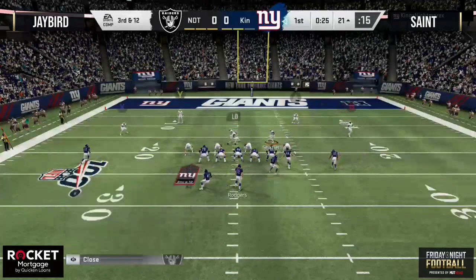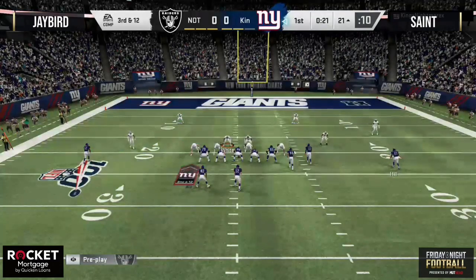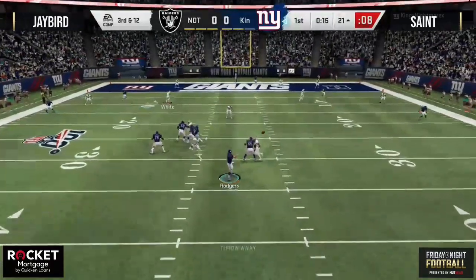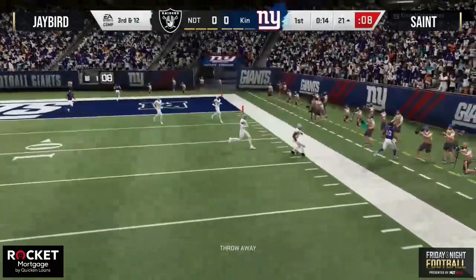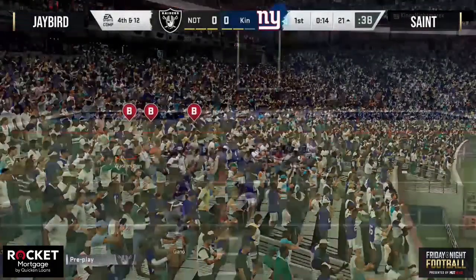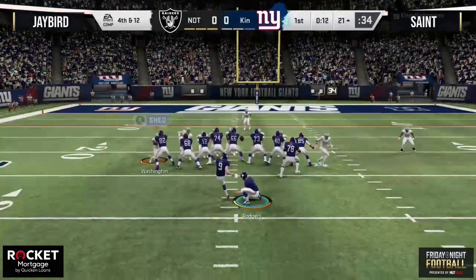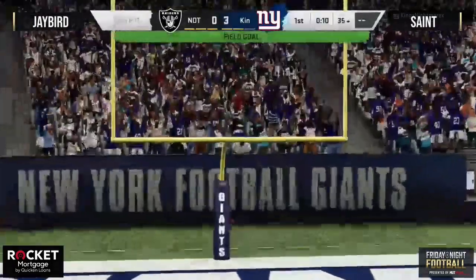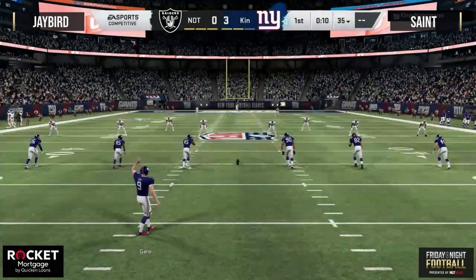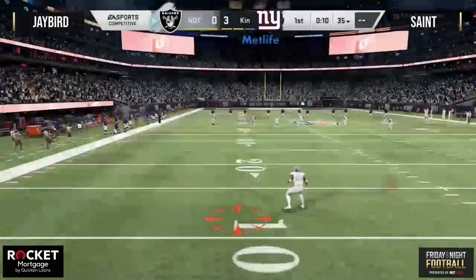A lot more fumbles will occur with those enforcer players. Third and 12 — see how aggressive Saint decides to be. Rogers dropping back to pass, not a whole lot of pressure, and he's just going to throw this one away. It appears Saint is going to settle for a field goal early in round one. That was a really good coverage call by Jay Bird — he went with a strong flood to the wide side of the field, a wheel route to the running back, baiting that throw. Saint did the smart thing and took his three.